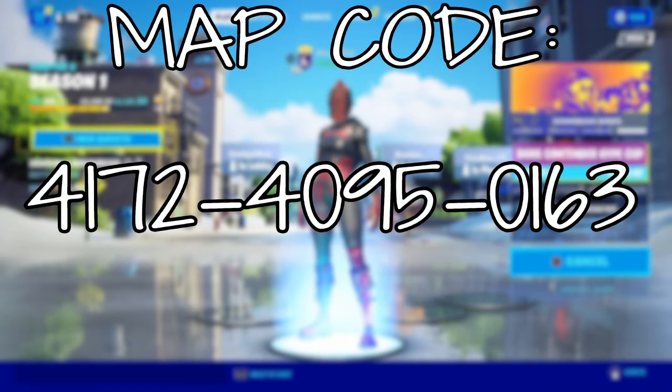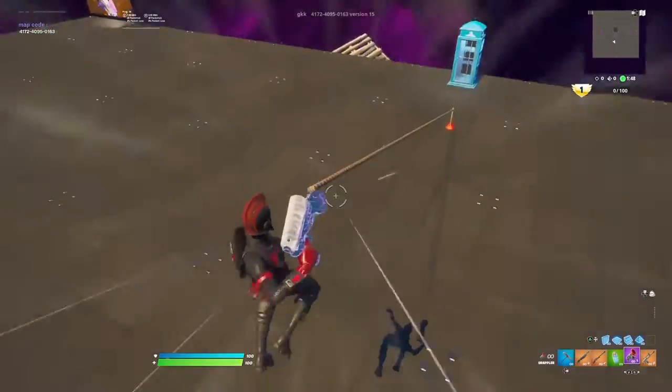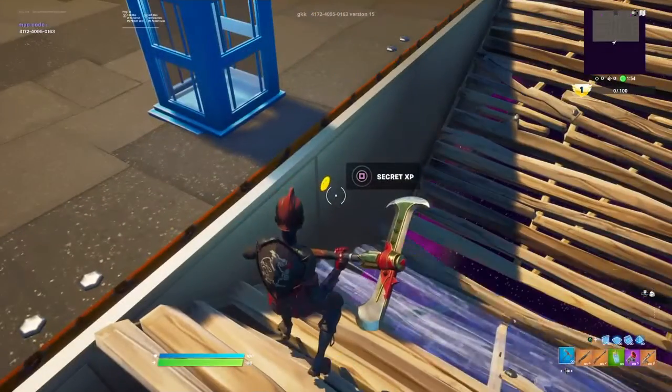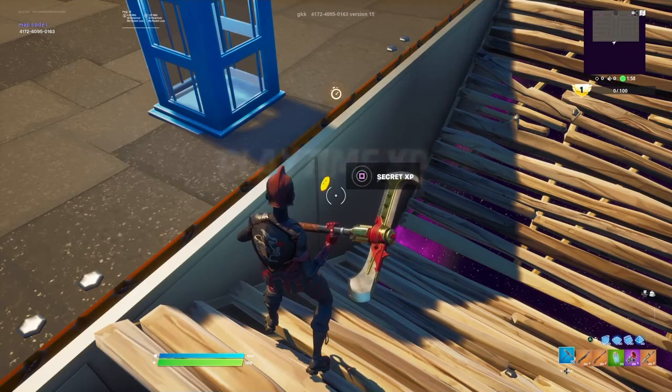In today's video I'm going to be showing you an XP glitch. The map code for the XP glitch is on screen now. Once you load into the map, you want to head towards the outfit booth and build a stair like I do there.